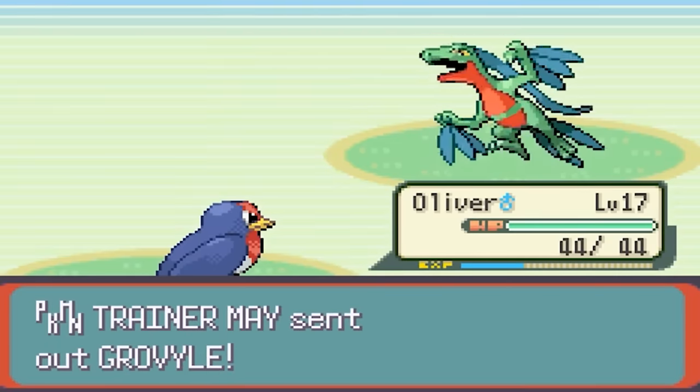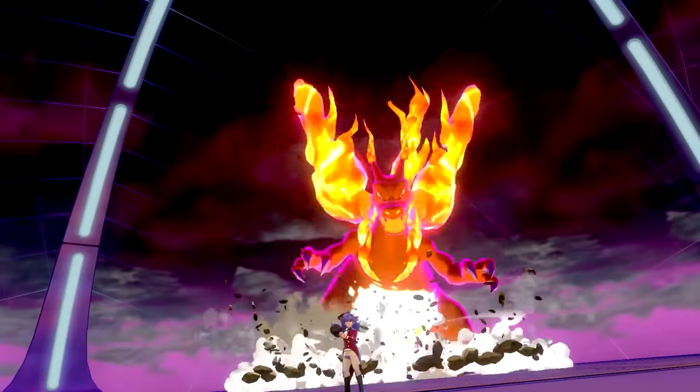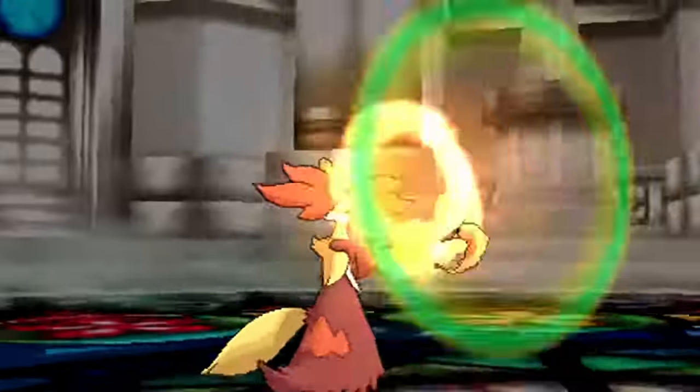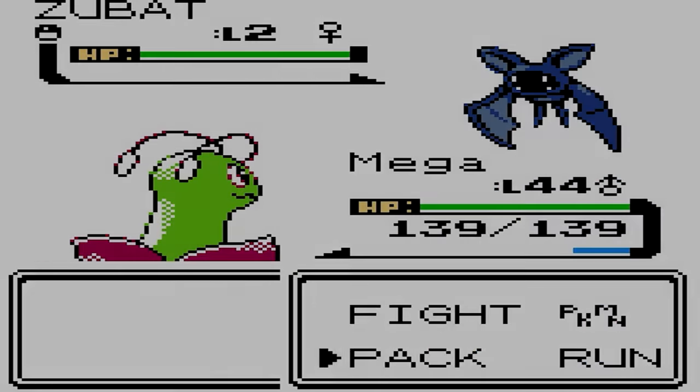So in this video I'm going to take some middle stage starters and give them split evolutions. These aren't redesigns of existing Pokemon, but rather additional new final evolved forms that showcase a different direction these families could have gone in. If you like this concept, please leave a like and subscribe to let me know you want to see a part 2, and perhaps give me suggestions on some more starter split evolutions.